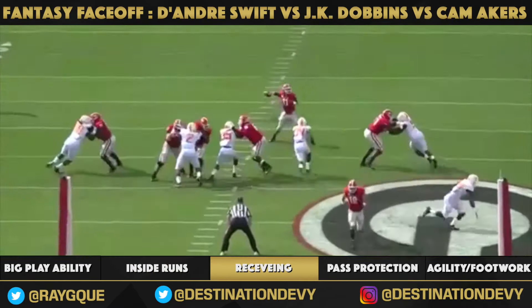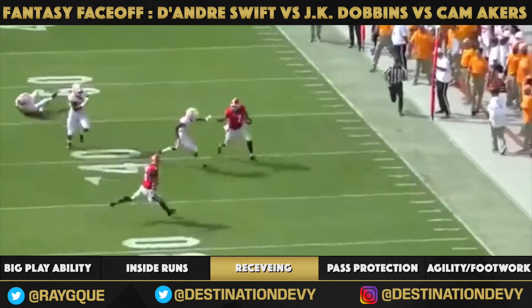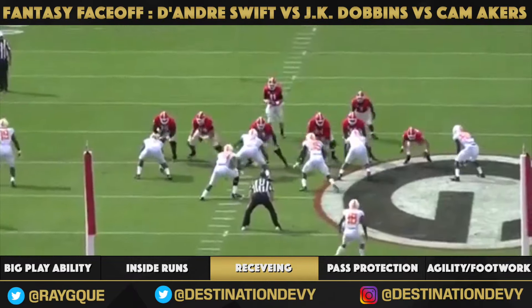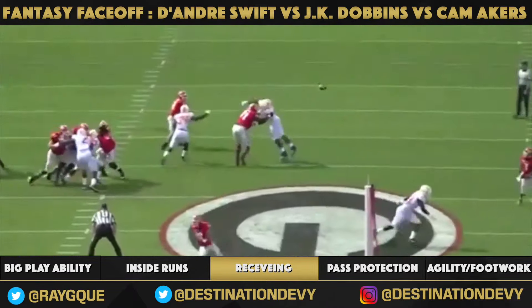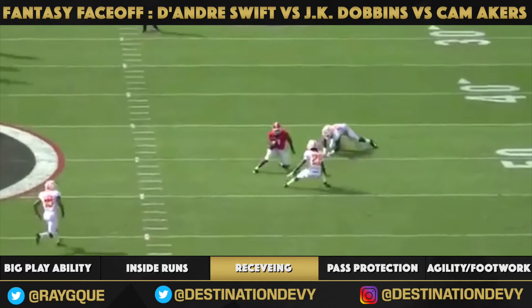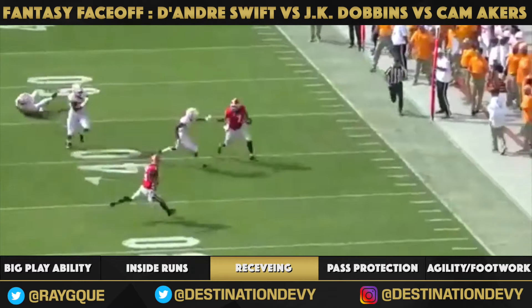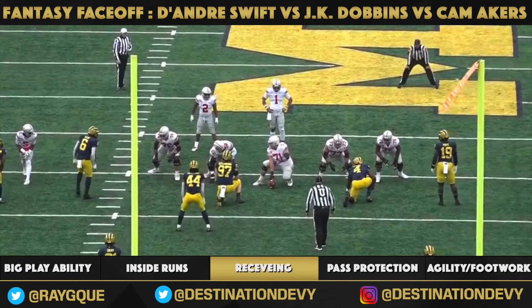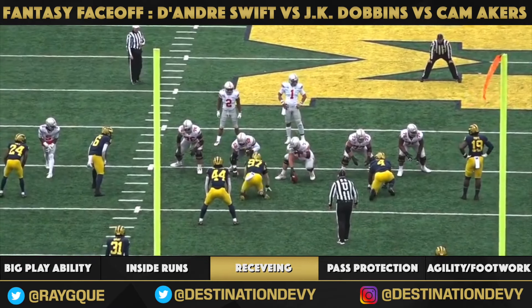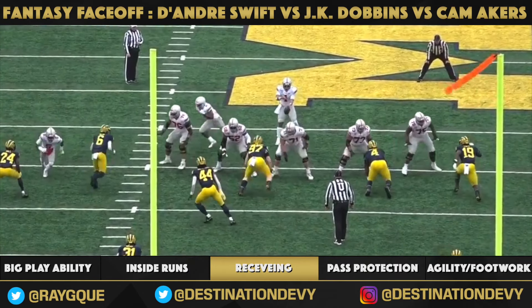Pass catching ability — all three of these backs can do it. DeAndre Swift, 2018 versus Tennessee: Fromm hits him in the flats, he already knows what he's going to do — plant, set up the defender, and go around him. That is what we're looking for in this age of pass-catching running backs scoring fantasy points, and all three of these guys can do it.